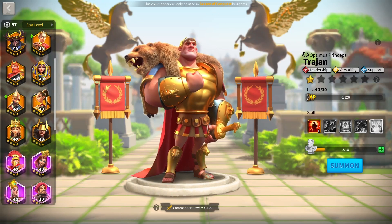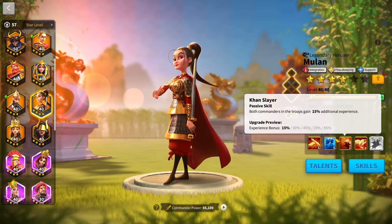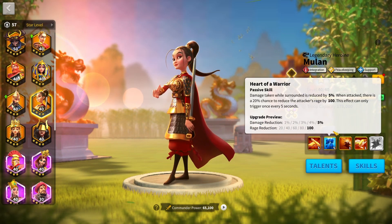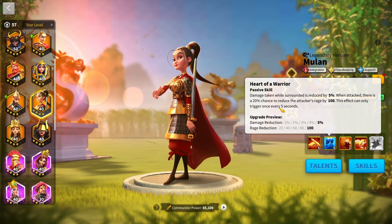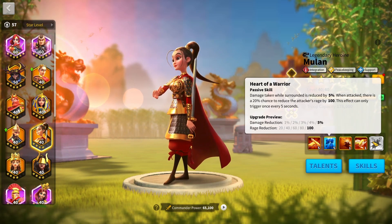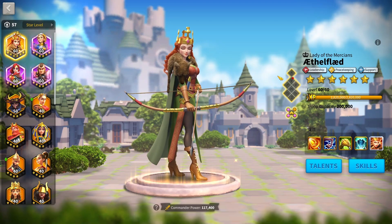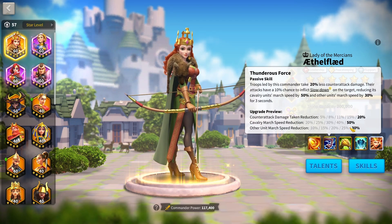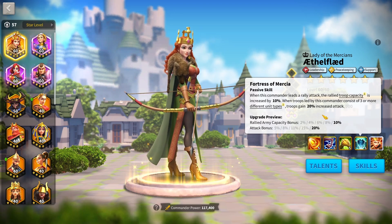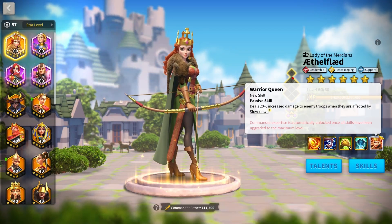Trajan is a great buff commander. The best secondary for him is Mulan — she brings attack, health, defense, march speed, and a rage reduction, making Trajan even tankier. She also has an attack bonus when running as secondary and takes less all damage when reduced. Together they buff every single stat by 20% and provide 30% increased march speed for all troops. Another option is Aethelflaed with Trajan: you get a massive debuff paired with Trajan's buffs, and Aethelflaed gains 20% increased attack when running with more than three troop types. Going the support tree on Trajan also reduces enemy march speed, making Aethelflaed even more powerful.